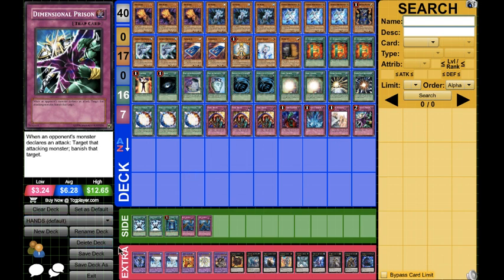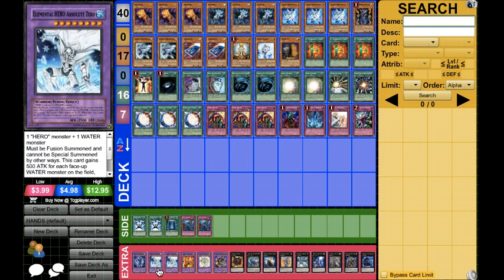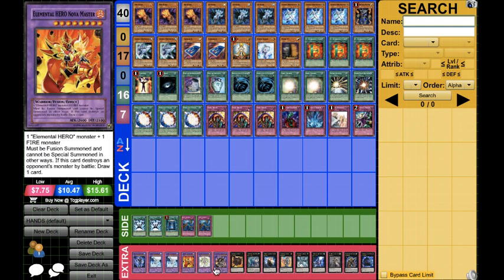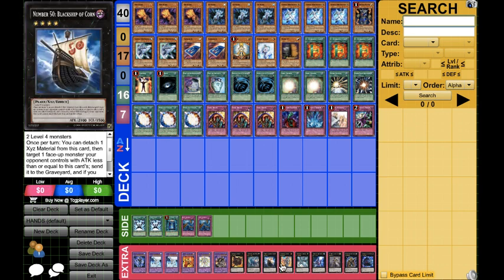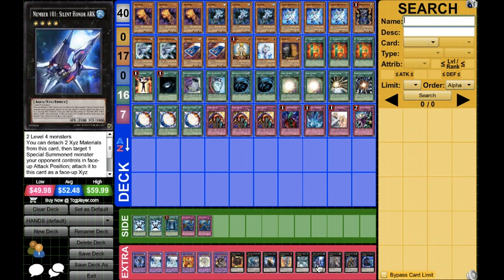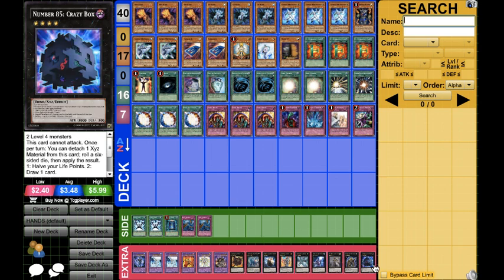For the Extra deck: 1 Master of Blades, 2 Absolute Zeros, 1 Nova Master, 1 Shining, 1 Gaia, 1 Cowboy, Diamond Dire Wolf, Black Ship of Corn, Lavalval Chain, Evilswarm Exciton Knight, Number 101 Silent Honor ARK, 1 Exciton Knight, 1 Roach, and 1 Crazy Box. Since we are running Skill Drain, I figured I need a beater — so there we go.